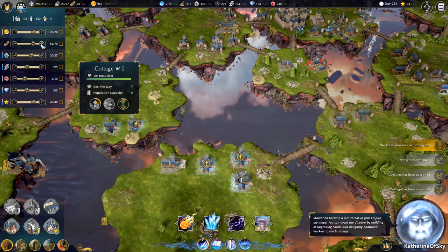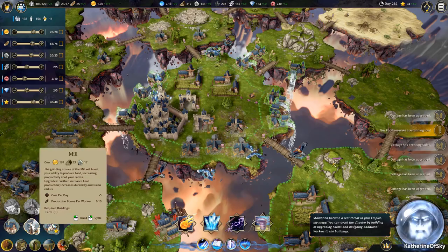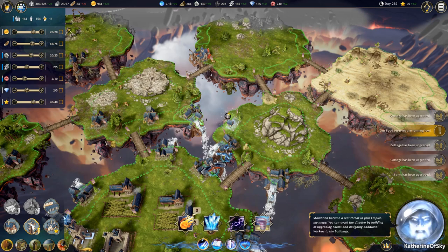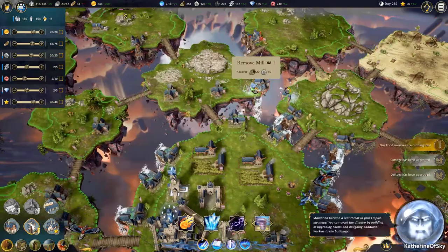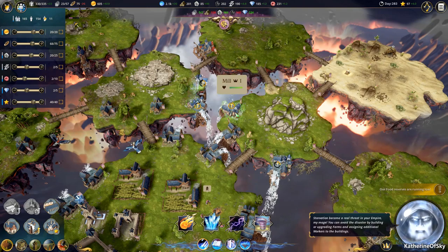We need to have more food made and we need to upgrade our mills — we might even build more mills. I'm really curious to get that 200 research points. Let's upgrade the mills. Mill two, mill two, mill two — okay, these are going to be mill ones. The mill ones are just cheaper to upgrade to level two.